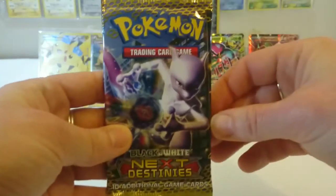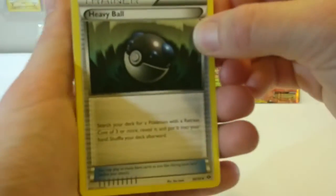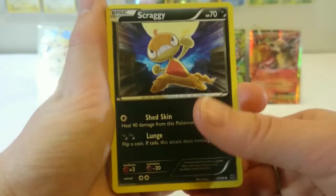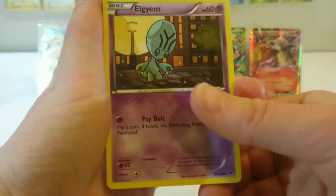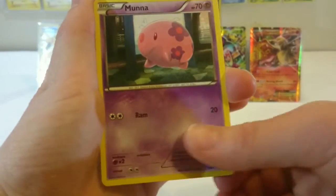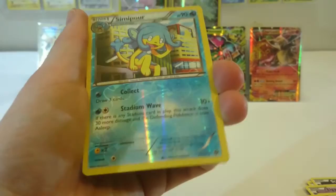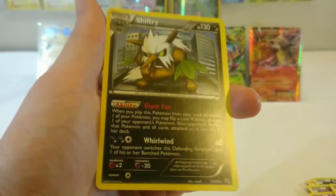On to our last one for the set. Heavy Ball. Scraggy. Minccino. Another Elgyem — pardon my pronunciation. Panpour. A Kricketot. Munna. Vanillite. A Reverse Holo Rare Simipour — very cool. And our final rare is Shiftry. Just a regular rare.